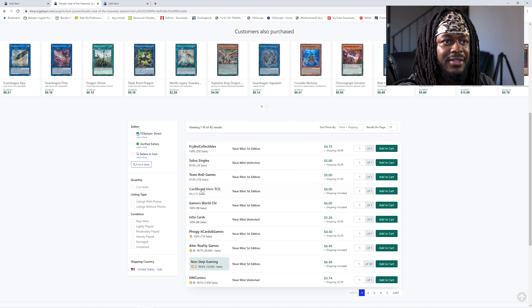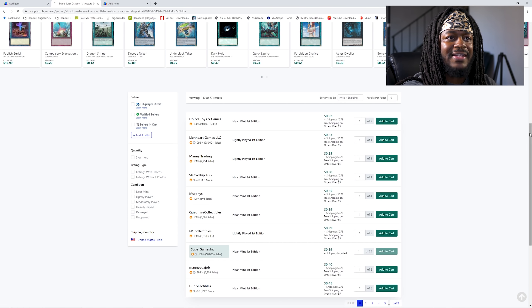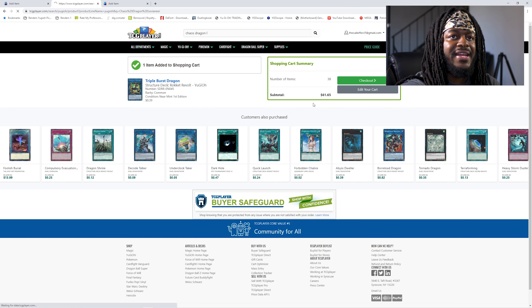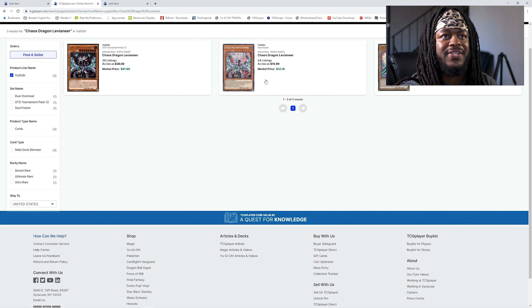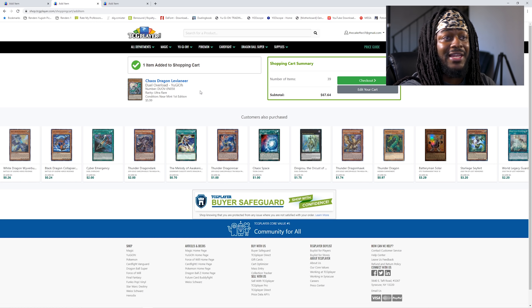I'm not paying $6.48 when I can go to a trusted seller at $6.40. We're gonna pick that up. I'm still at $60 so I'm in a really good spot. We're going to need Triple Burst Dragon for our deck — that's $0.39. We're also going to need a Chaos Dragon Levaneer. The cheapest copy is $5, and this card is bumping back up. I think this is a card you should definitely pick up before it goes higher — it's a really good card and really cool looking.